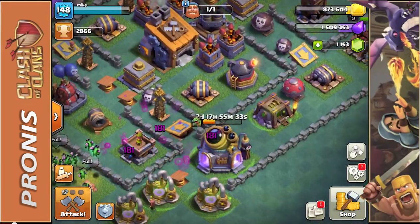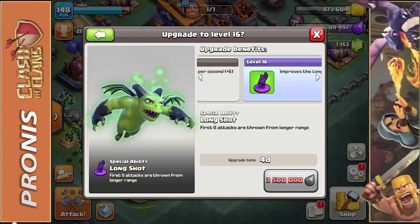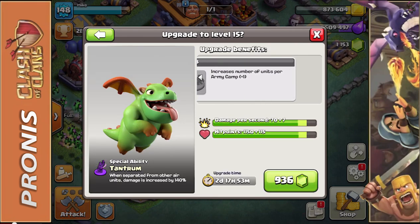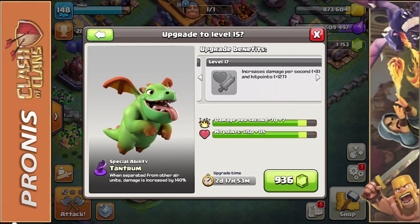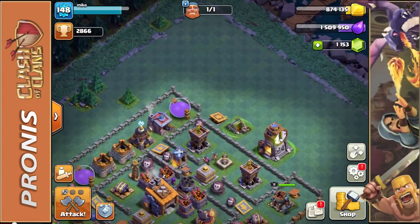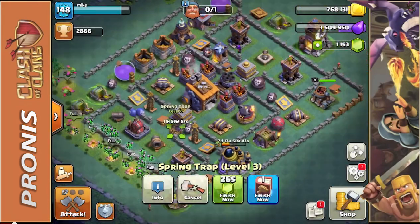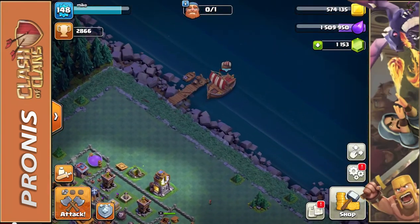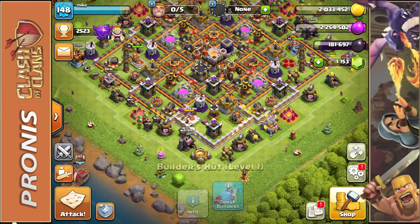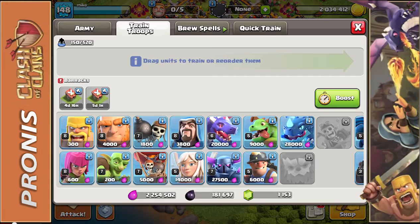Now we're going to hop over to claim our 1 million Builder Elixir. We're working on getting new troops and fully upgrading our current ones — my goal is to fully upgrade the Minion and Baby Dragon. If I can get both upgraded I'm sure I can do even better against other players. We're also going to upgrade the Spring Trap for 300,000 — that's a 12-hour upgrade we'll leave overnight.